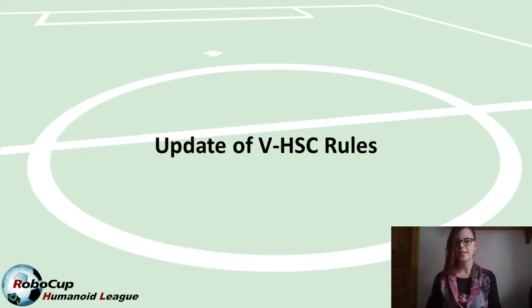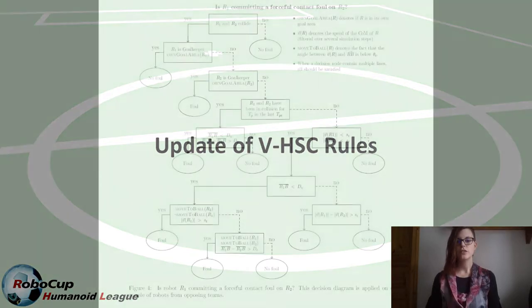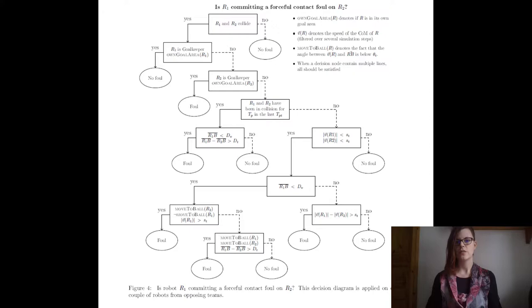We have released the third update of the rulebook last week and there were three main changes. First of all, we updated the forceful contact detection. You see here that this has been updated quite a lot — instead of just a few lines of text, we now have an entire decision tree. This may look more complicated, but it hopefully makes it much easier to understand.